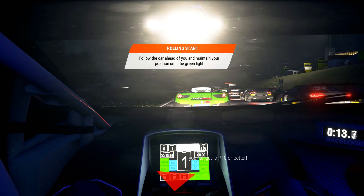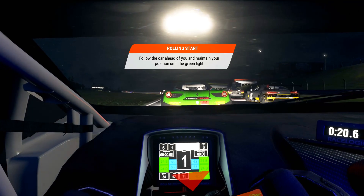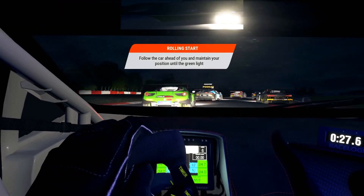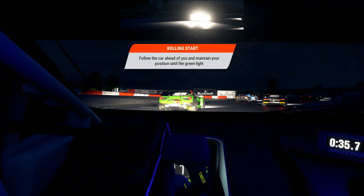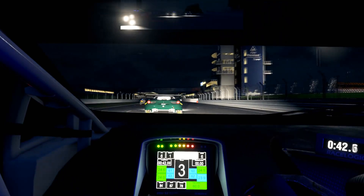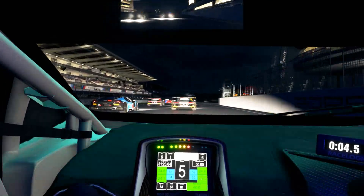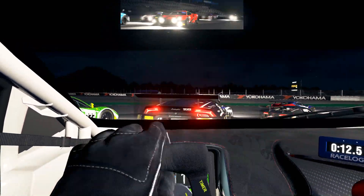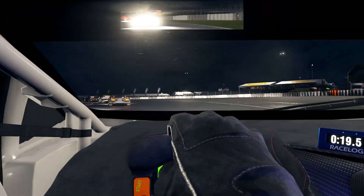Here we go guys. The race isn't that long, it's only five minutes. We have our spotter — Crew Chief obviously doesn't work with this so you don't know when you're too wide, but we have these arrows on screen. Pretty good start. Hard on the brakes — I went on the brakes early but the AI's brakes are just better than mine, just like Project Cars 2 actually.